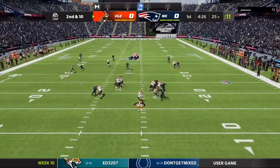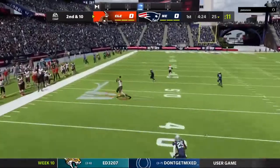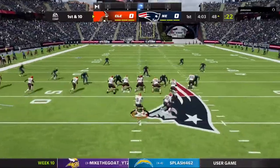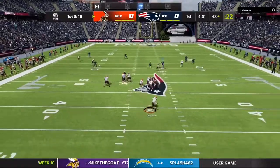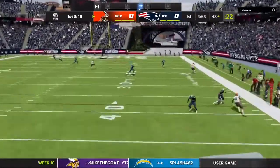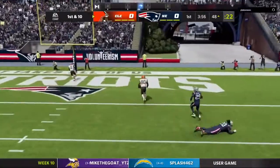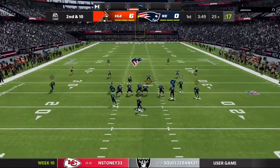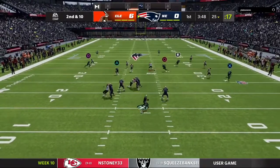We get a little sack and it's second and 10. We send the blitz and he dots me up — fair play, good read. That corner route out of trips is really nice; I wish I had it out of my trips tight end offset but I don't. Then he goes for a bomb, hits it perfectly — couldn't time that throw any better if he tried — and gets a touchdown.